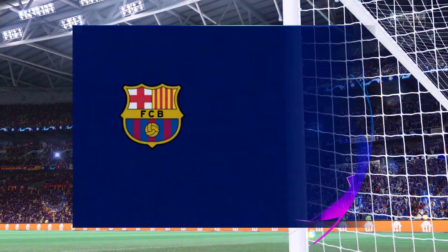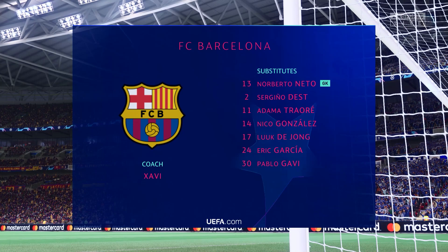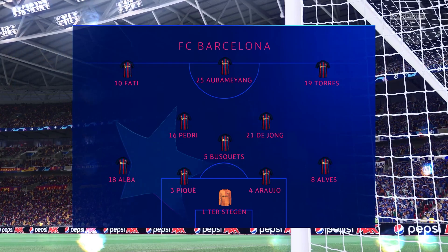The Barcelona shape looks like this: Marc-André ter Stegen stands between the posts. Frenkie de Jong plays with Sergio Busquets in central midfield. And leading the line today is the hard-to-defend-against Pierre-Emerick Aubameyang.